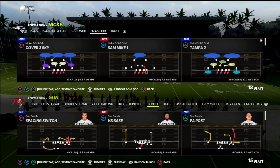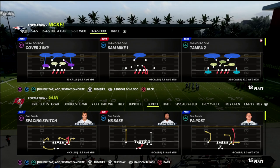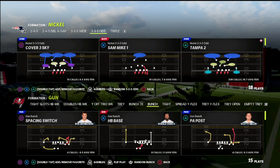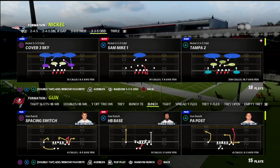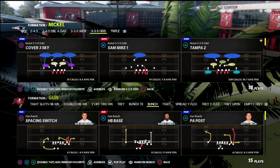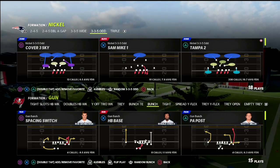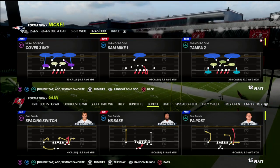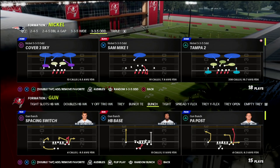We're going to show you a very good coverage defense out of the nickel 3-3-5-odd. I personally love this formation because you can get fluky pressure and at the same time have the best coverage I've found in Madden 22 — protecting you from bombs and forcing them to fit the ball into tight windows and check down to the flats.